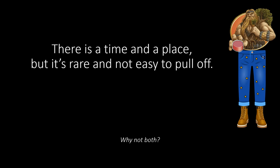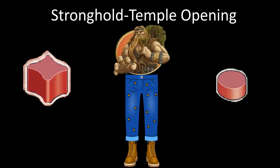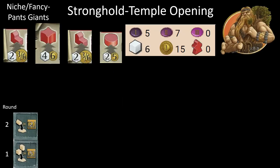We did Temple Giants because we thought: I want a temple, and I'm willing to not do a stronghold so I can afford it. So let's ask ourselves — why not both? Why not open stronghold and temple round one? A stronghold temple opening for Giants means trading post stronghold and then trading post temple on our other starting spot. We start with six workers and 15 coins. We need four workers and two coins to afford that relative to our starting resources.